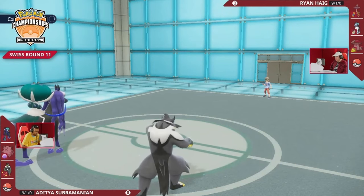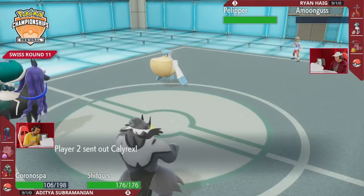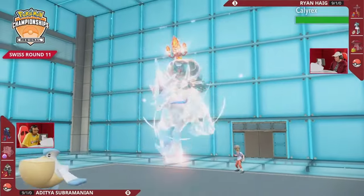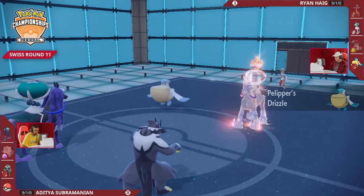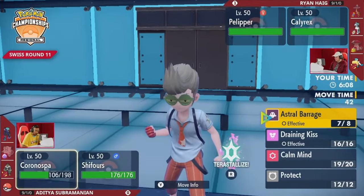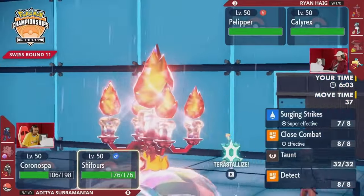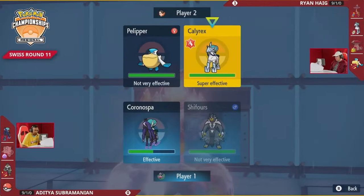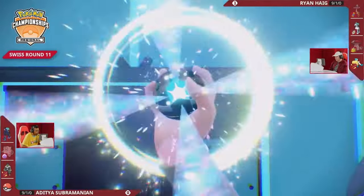Amoonguss coming in to try and keep Calyrex safe. Pelipper coming back out — sure, you can shut down Astral Barrage with Wide Guard, but you've now set the rain and the Urshifu on the opposing end is so much damage. You're just going to be boosting that — already going to do a heap load of damage into the Calyrex. You can't take care of Urshifu in one hit because of that Focus Sash. Pelipper has to choose one move — you either Wide Guard or go for a supportive move.